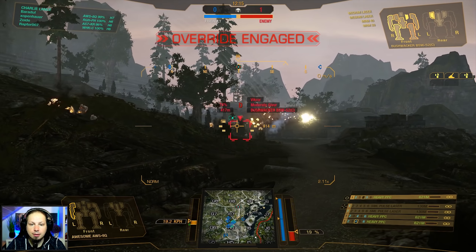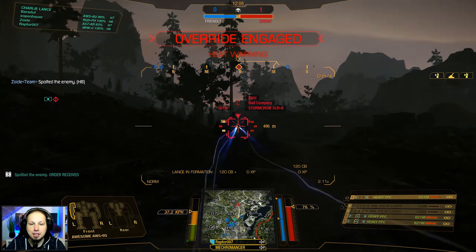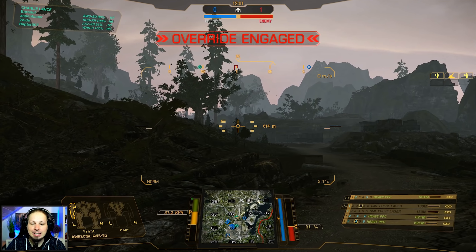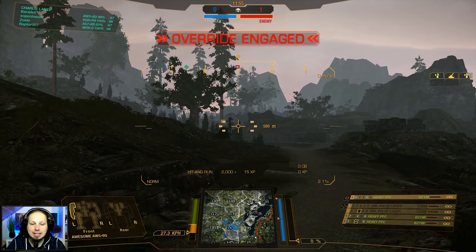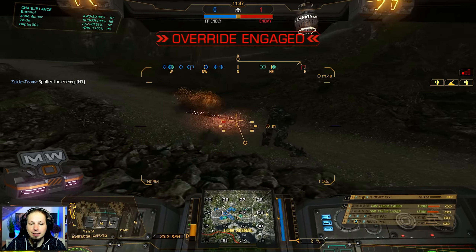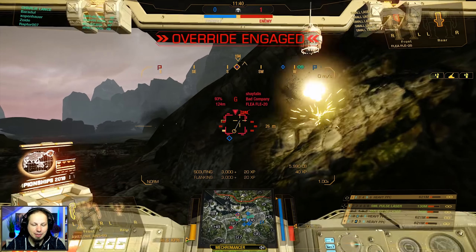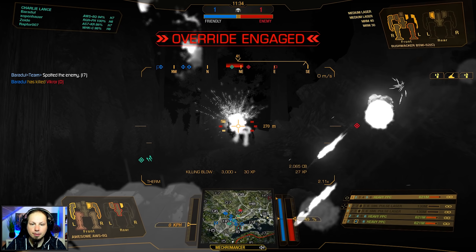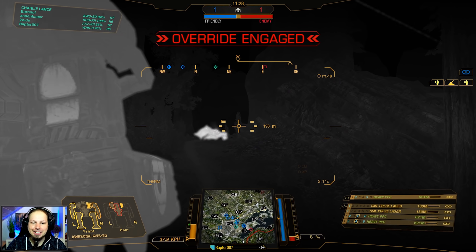Go for the left side on the Walker. I was the arm only — if we had hit the side torso it would have been glorious, because I think that guy is running an XL engine. Look at that — we're going to almost core people here with the heavy PPCs. The Locust is still there and there was another UAV in the back. Problem is if he gets in super close range, 90 meters or lower. Here he comes — it's a Flea actually. I hit him, but only with one PPC. That was XL as I was expecting. Alright — one kill already.